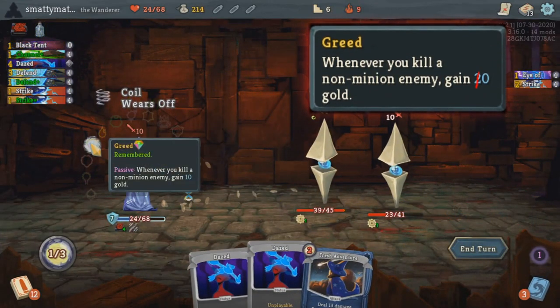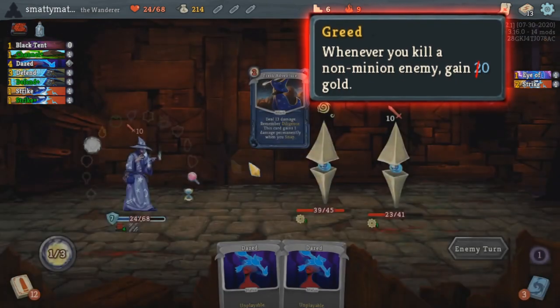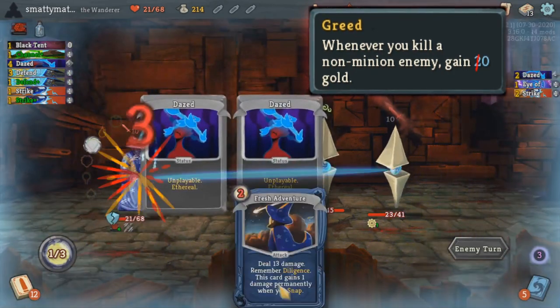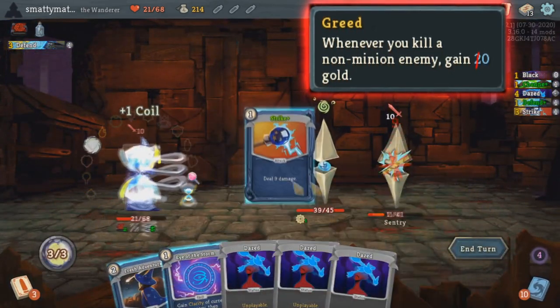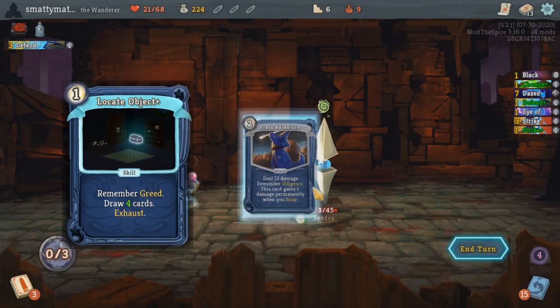Greed will get you 10 extra gold for killing any non-minion enemy. This doesn't give straight up power, but the gold can be really helpful in shops, or maybe for stacking up your Charity memory. This 10 gold per kill can really stack up quick when you have a solid card like Locate Object which will remember Greed and then draw up to 4 cards.